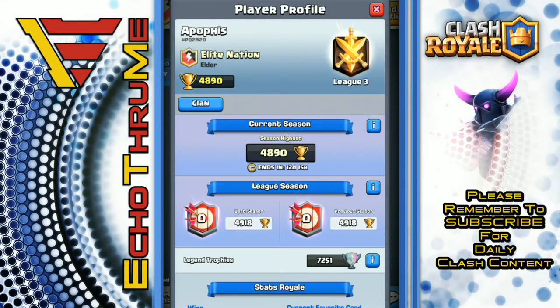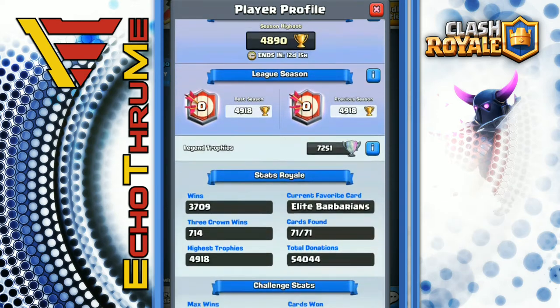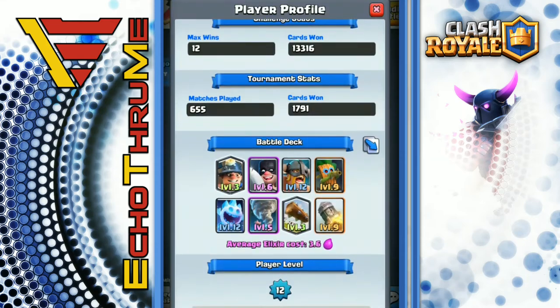What is up, my friends! My name is Echo and today I have Apophis back on the channel with some last-second nail-biter clutch battles. We thought it would be a good idea and a lot of fun to share them with you. I have not previewed these myself yet, so I'm going to be right there with you in the excitement. Take a look at his stats — the current deck he's using is a miner executioner elite barb deck with the rocket.